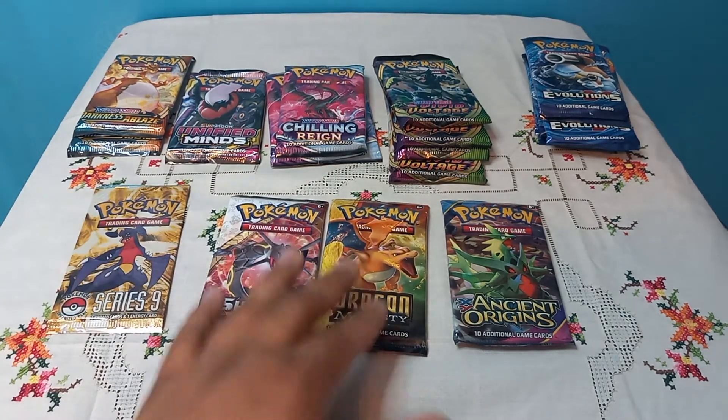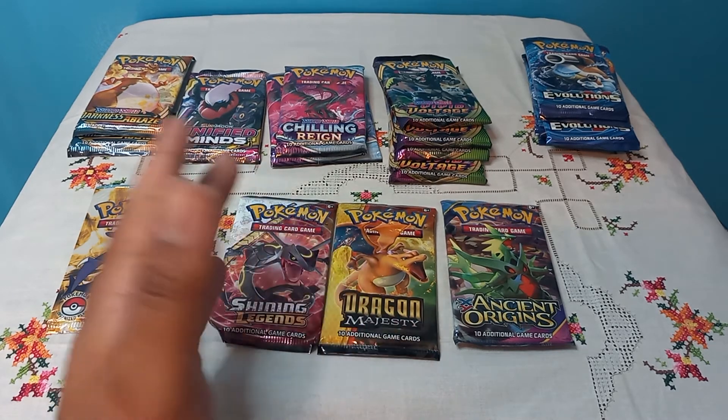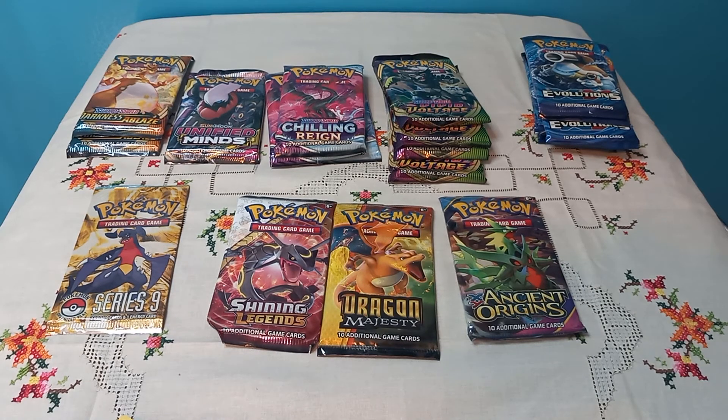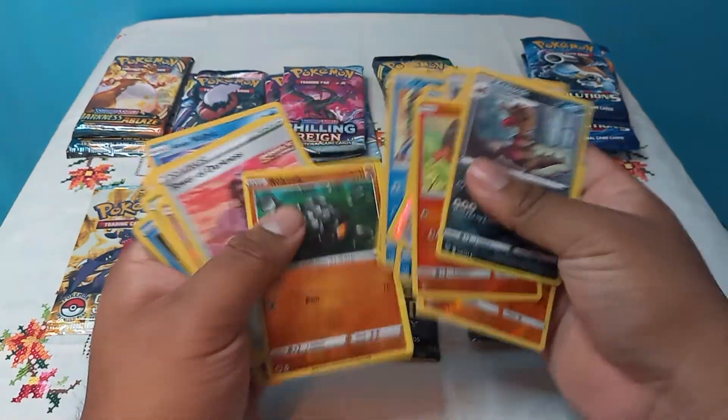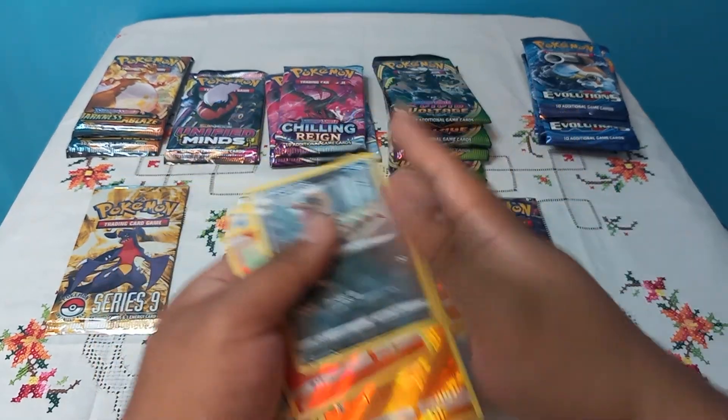Shining Legends, Dragon's Majesty — these sets are equivalent to Shining Legends, basically specialty sets. Ancient Origins — that's a throwback, pretty old. And then we have a bunch of modern stuff. I was expecting XY packs but got modern sets instead. This really proves to me that XY and GX era cards are going extinct. We got nothing but reverses — let me count: 1, 2, 3, 4, 5, 6, 7, 8, 9, 10, 11, 12, 13, 14, 15, 16, 17, 18, 19, 20 — yeah, 20 reverse cards.